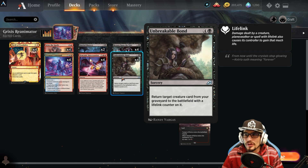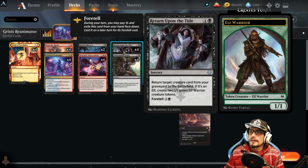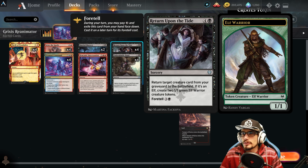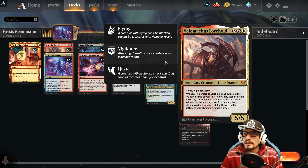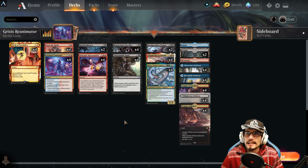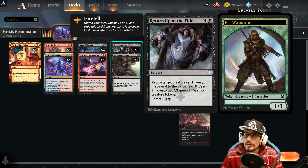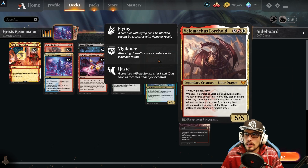Return Upon the Tide for five mana at sorcery speed — or four for an elf — returns target creature card from your graveyard to the battlefield. If it's an elf, create two elf tokens, but we don't need to worry about that. We're really just grabbing Velomachus from the grave, attacking, and trying to get another Unbreakable Bond or Return Upon the Tide from the Velomachus trigger.